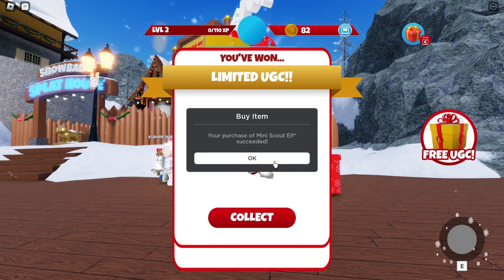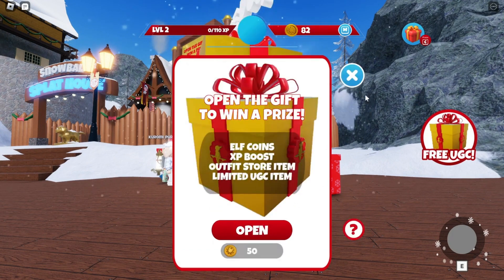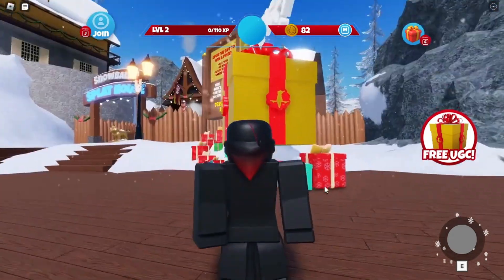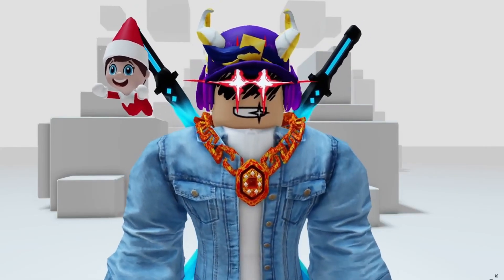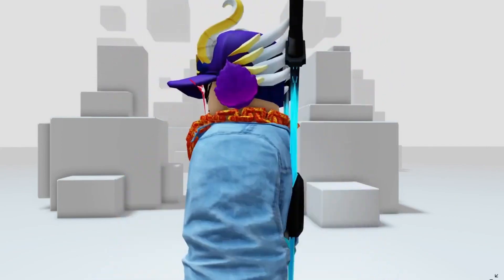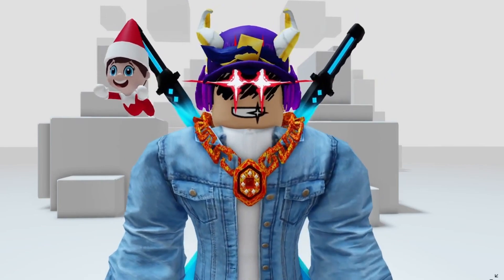I was able to get him on my second try — super easy and completely free, a limited item. I'll leave a link to this game in the video description. Once you win Scout like I did, you'll find him over in your shoulder accessories. Here is what he looks like. Check out the link in the description to get started now.